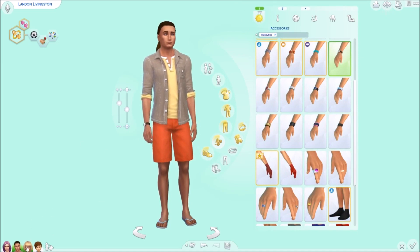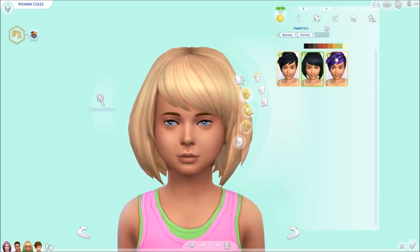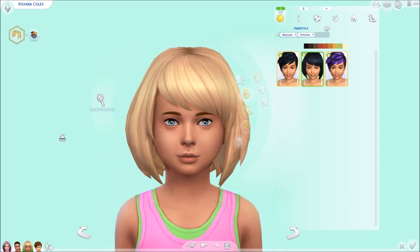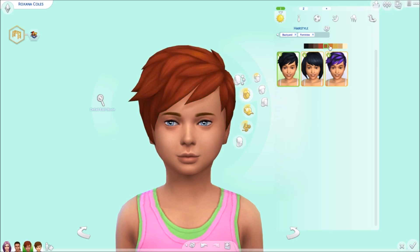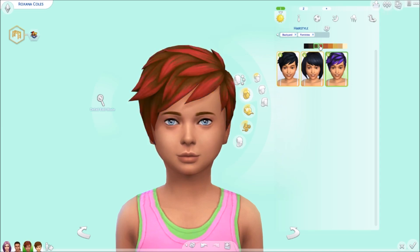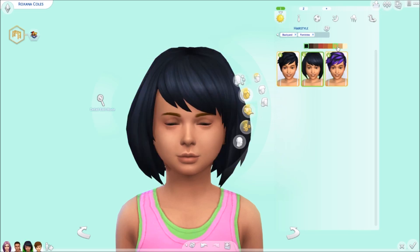Moving on to the little girls — they get three hairs. One is this cute short hairstyle with little side-swept bangs, which I'm going to use a lot. Then there's this hairstyle that's also for boys — it looks similar to a base game hair but they are different when you compare them. Then we get this one which I'll use on my girls because they get little streaks — how awesome is that!